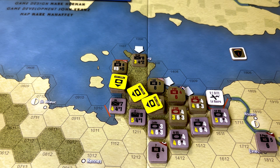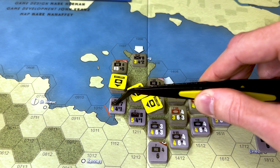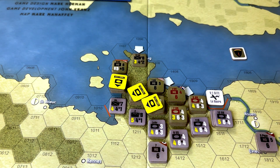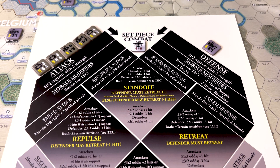The first attack we're going to do is take units from one stack and some from another stack and attack a particular German unit. We transfer these units to our battle board. Looking at the combat chart for France 1944, while it may look complicated on the surface, once you do one combat in this game it begins to make a lot of sense and the chart is actually very clear and provides all the information needed to conduct a combat.